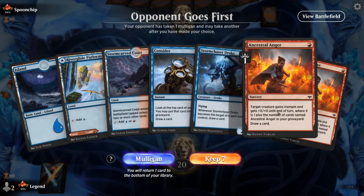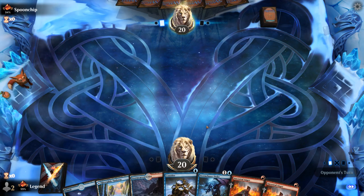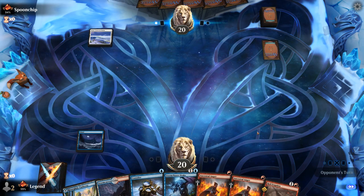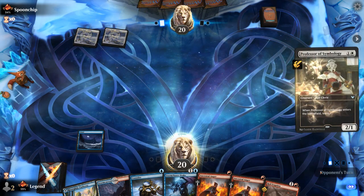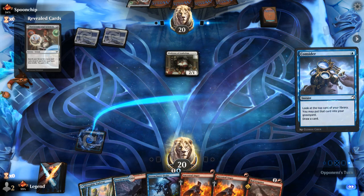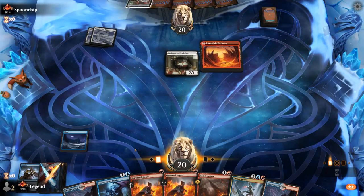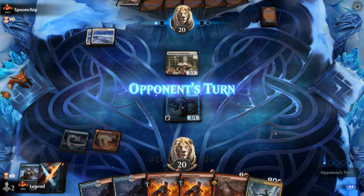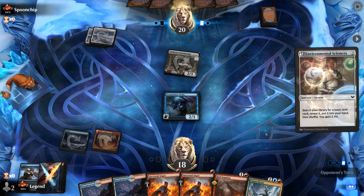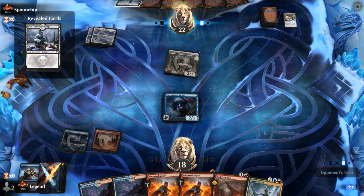We're on the draw — can our Drake survive? If it does, this hand could be amazing. Turn one Plains, so the Drake stands a chance. Still leaving up Consider to potentially find a second threat. Professor of Symbology appears — not sure if this is Mono White Aggro or Snow Control. Umara Mystic is a welcome addition, giving us a backup threat. We'd want to play Mystic first before unloading Double Ancestral Anger. Opponent is Black-White Snow — they could present an Eye Twitch to block the Drake.